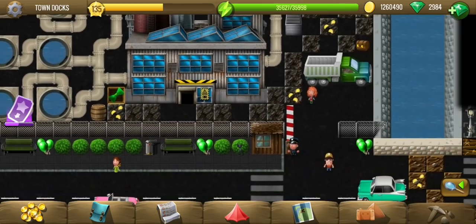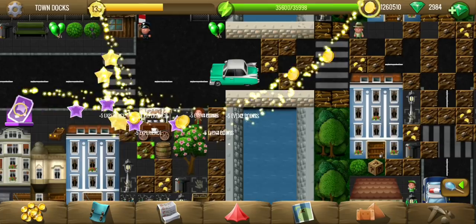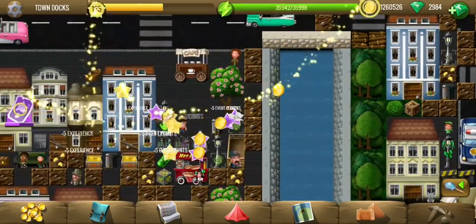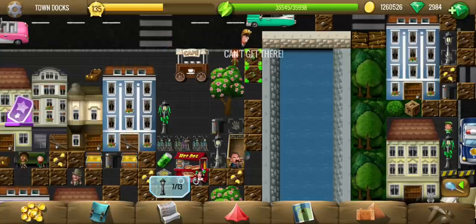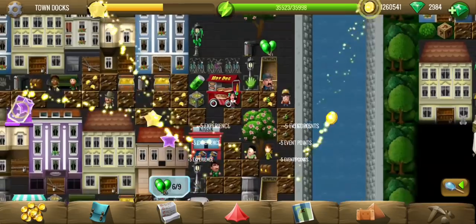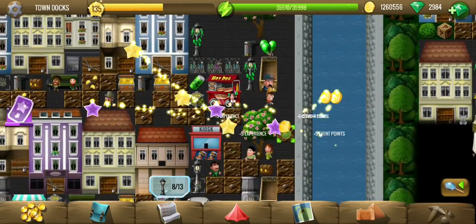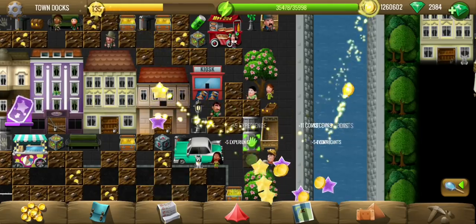It looks like we have something here as well. There are some pipelines up there and we need to place the decorations first, and then we have to dye the river. Maybe that means changing its color to green. Let's go.